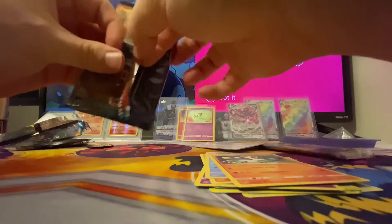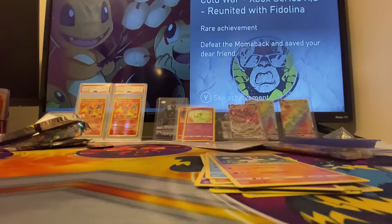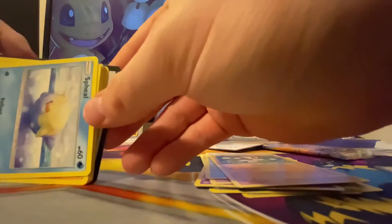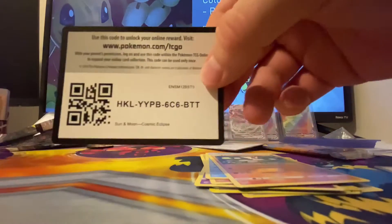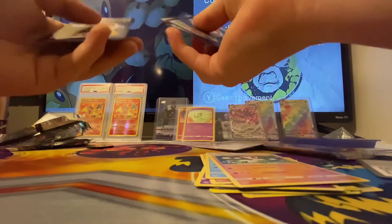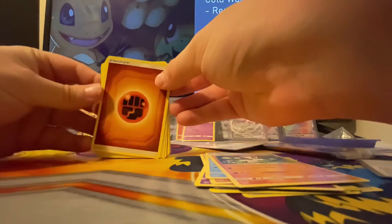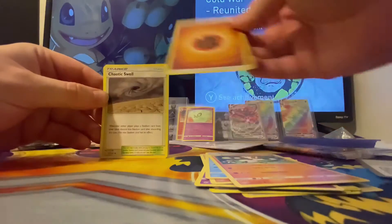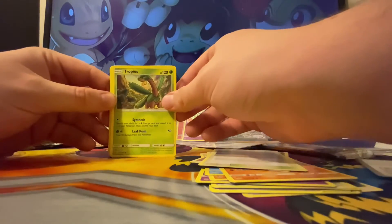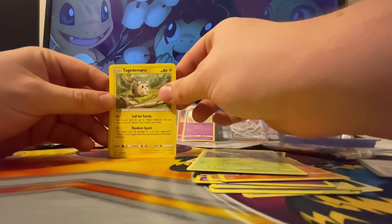These ones are pretty tricky to open. Here's a code card — four from the back. We're going to guess a leaf energy — oh, rock type energy. A Chaotic Swell, and a Tropius, which is one of my favorite Pokémon.